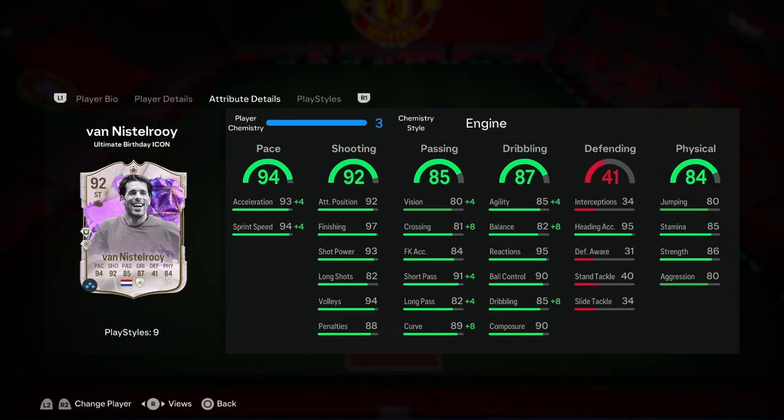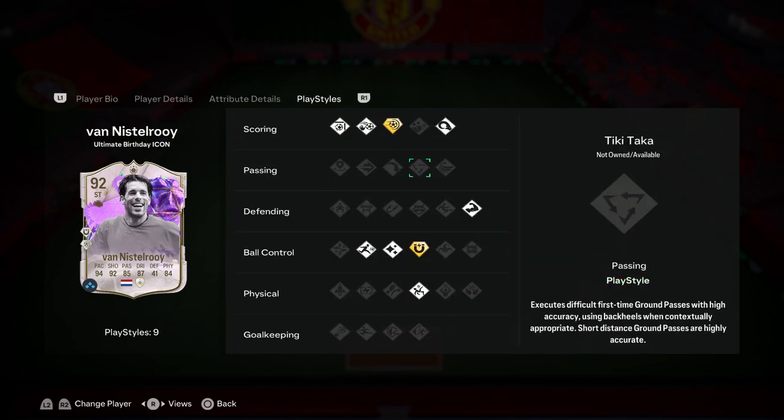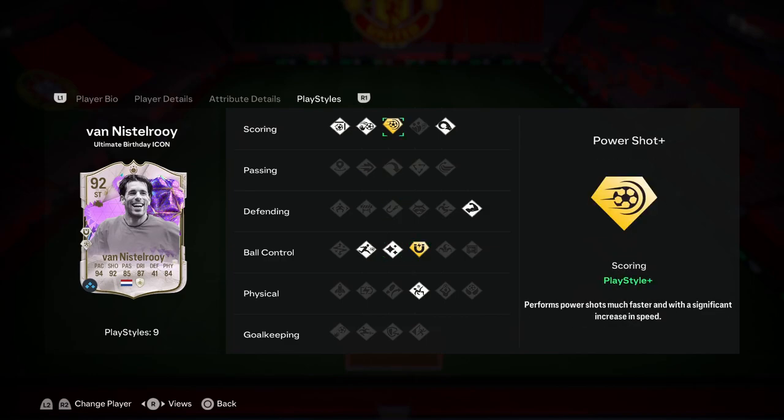So if you see this guy in a very good position inside the box and you're good at utilizing crosses — get the ball out wide to your wingers, cross the ball in — it has a good chance of going in. He has 9 playstyles and 2 playstyle pluses: the power shot plus and the first touch plus. Power shot plus — pretty self-explanatory. Get him in good positions to perform a power shot and he has a good chance of going in. First touch plus — pretty self-explanatory as well. If you ping it into him, he's going to have a very good, consistent first touch. Definitely going to come in handy for a card like this.